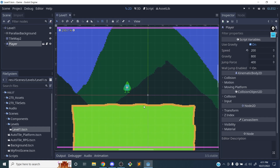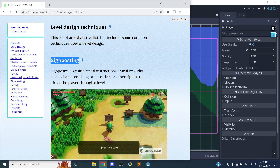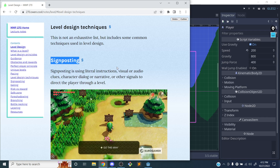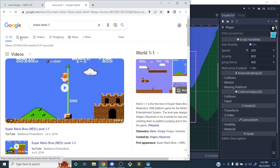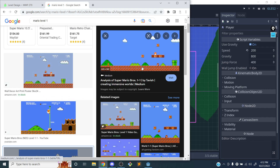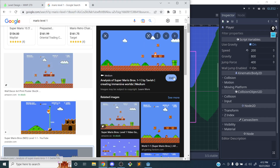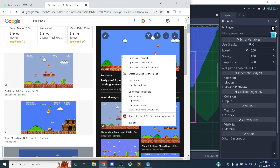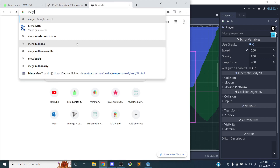The first thing I want to start with is some type of guidance. We can use signposting, but we also need to show the player where they're supposed to go. The convention in a platformer — if we look up Mario level one — is to guide the player in a specific direction. There's Mario level one. Let's also look at Mega Man level one.